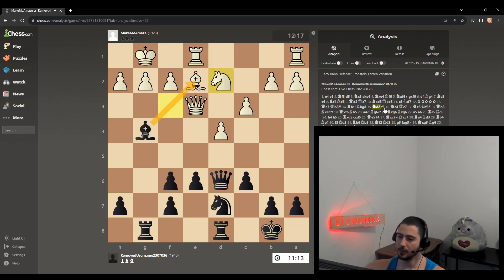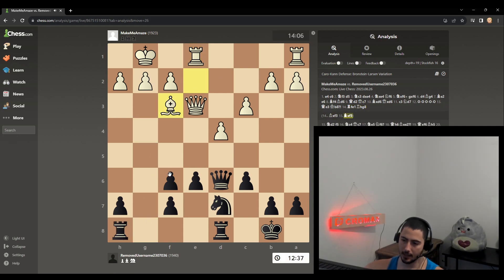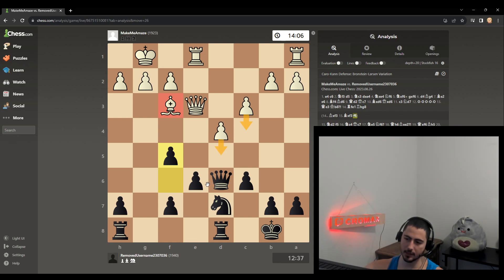Moral of the story: in the Bronstein-Larsen, take this knight — just take this knight. When he takes back, you're fine. Now you play f5, this bishop's restricted, he has to go for this plan. Now you have the only control of these squares, get your knight in, rook to g8, maybe throw this guy up the board. Having this is a lot less scary than that knight in here. Alright, we go again — onward to 2000. Give the Bronstein-Larsen a try, it's actually pretty fun. You'll lose a lot of games at first, but you'll learn as you go.